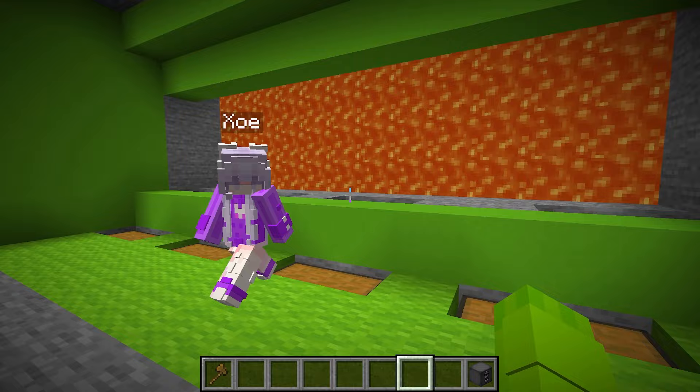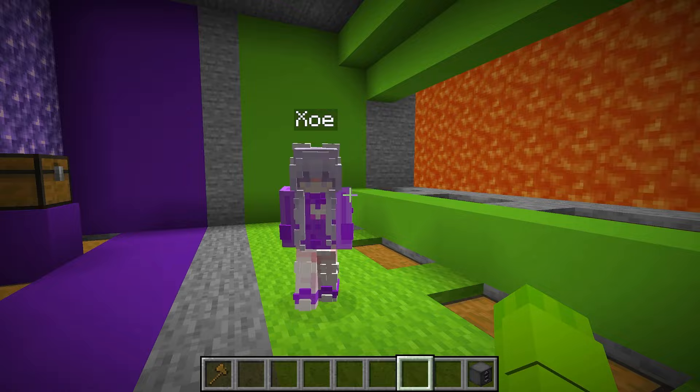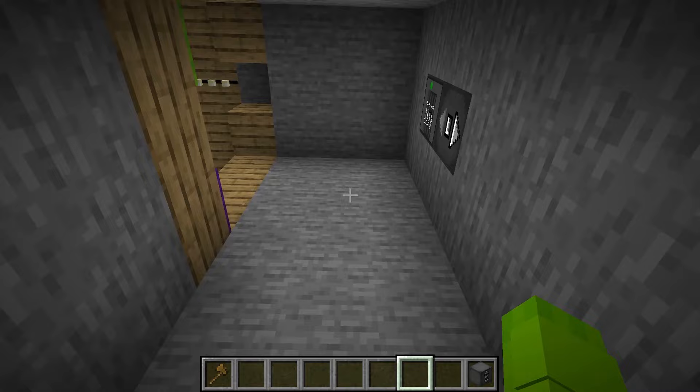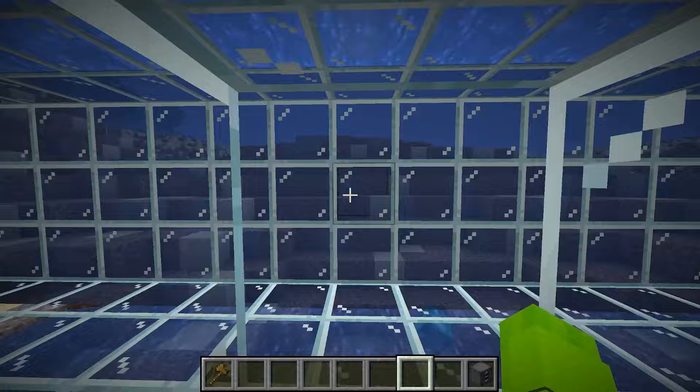We just left our kids on the surface of the volcano island! What the heck is wrong with us? I'm sure they're fine. What the heck, Zoe? We have to go get them! Come on, quick, hop on the elevator — let's go up to our first floor. We have to go ahead and find them. I don't even know where we left them. Honestly, little Zoe is so smart — I'm sure she's fine. I seriously doubt that, Zoe. Come on, quick — we have to be as fast as possible.